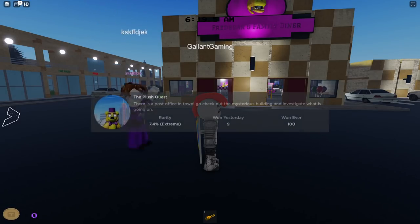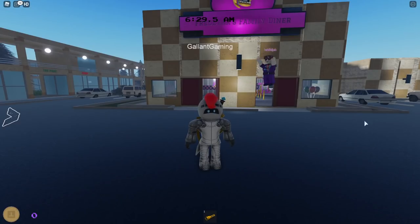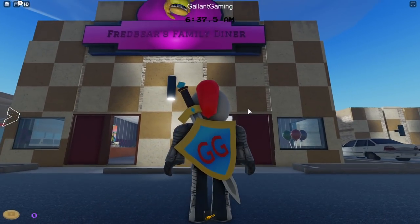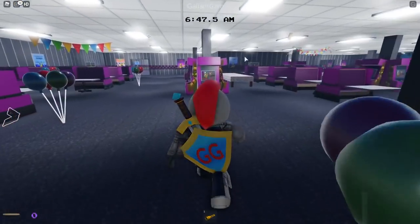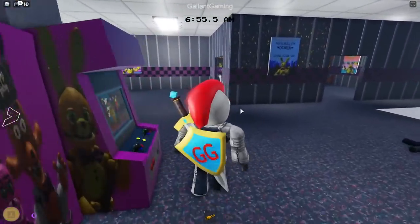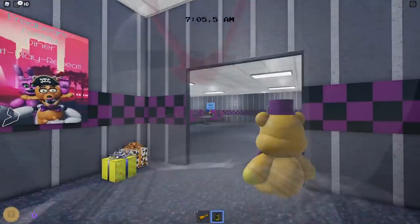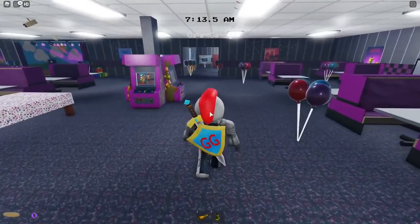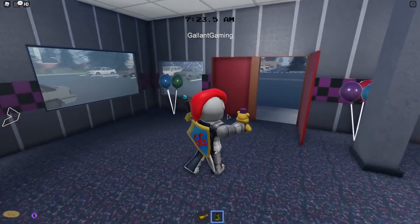The Plush Quest description says: 'There is a post office in town — go check out the mysterious building and investigate what is going on.' All you gotta do for this badge is head into Fredbear's Family Diner and go straight back to the prize counter, which is behind this little wall. Grab a Fredbear plush — right here on the counter you can just grab it, and now it's in our inventory.